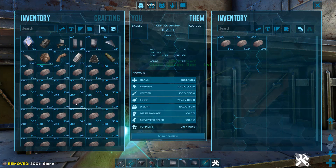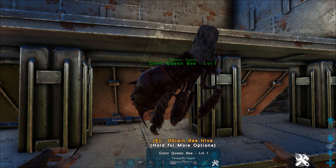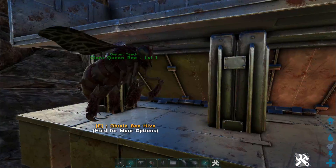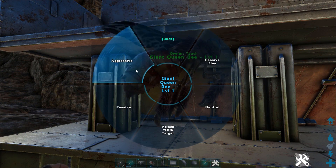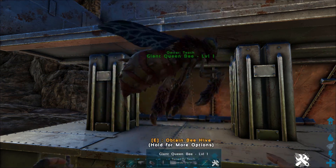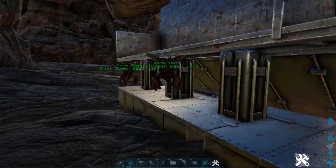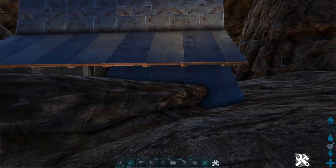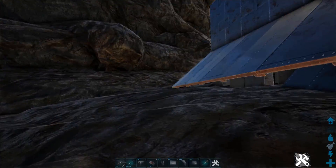Weigh them down with stone because they will chase as well. Set behavior to aggressive, high targeting range, and ignore group whistles. Now they are behind this wall and they are safe - I can't get to them unless I get super close.